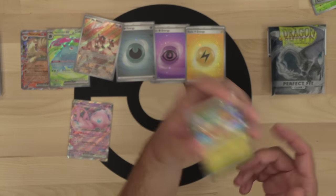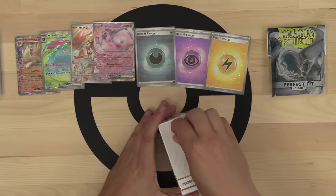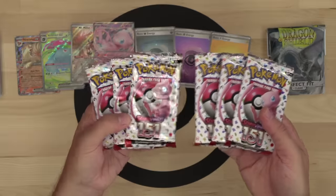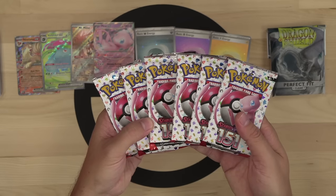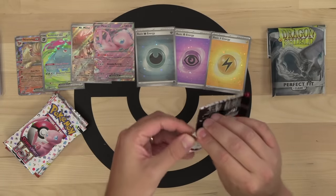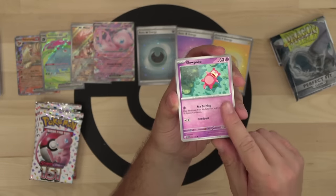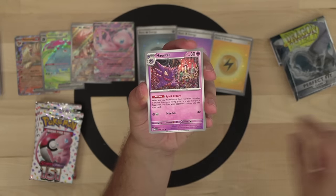We found Mew EX and another holographic Lightning energy. Now it's time for the booster bundle — easily my favorite product from the 151 set. It's got no frills, just six booster packs and minimal packaging. Huge props and big thanks to the Pokemon Company International for giving us a low-packaging option for purchasing mini sets. The booster bundle is exactly what collectors like myself are looking for — no extra knick-knacks, just the cardboard straight into the veins.